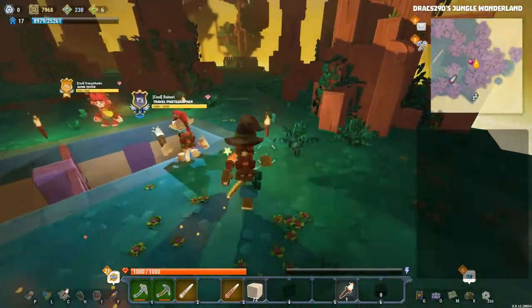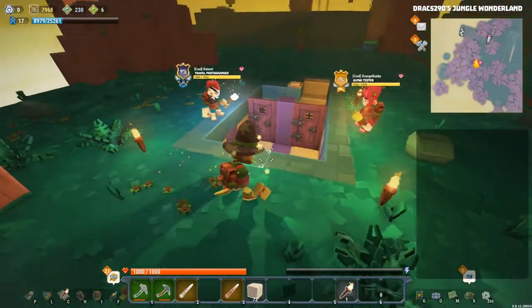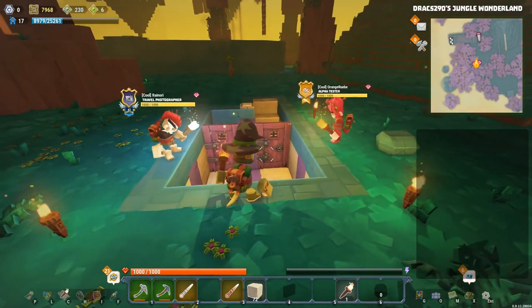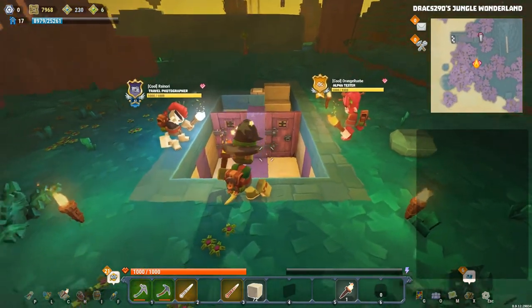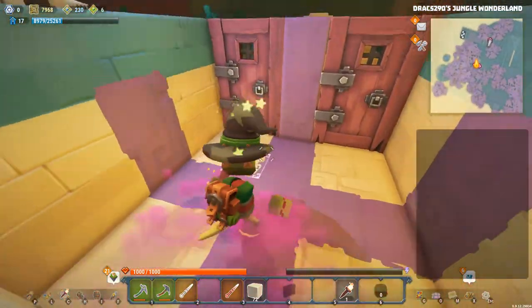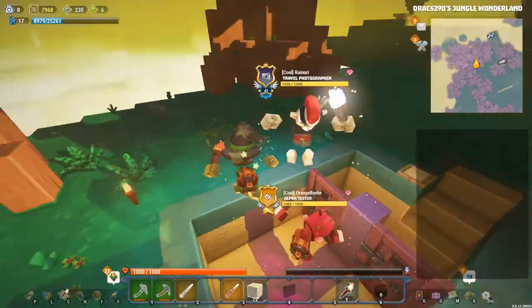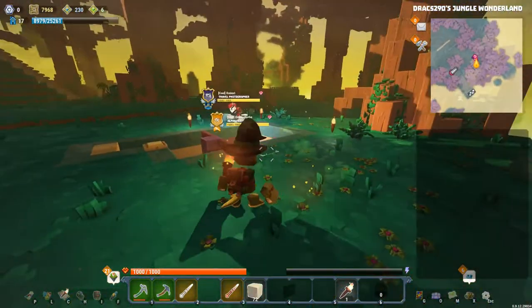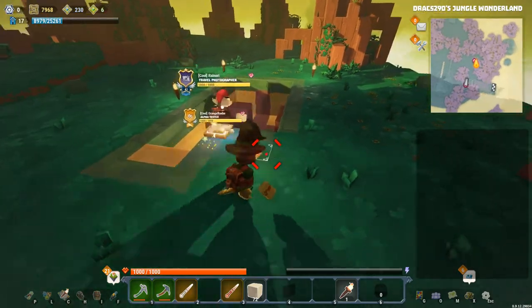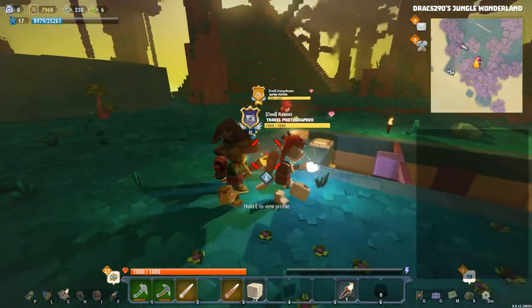We'll have another quick game because I'm sure that was a fluke — I am really, really bad at this game usually. Ready again? Three, two, one, go! Oh yes, I'm back out. And this time it is Orange Rube left inside. There we go, perfect.